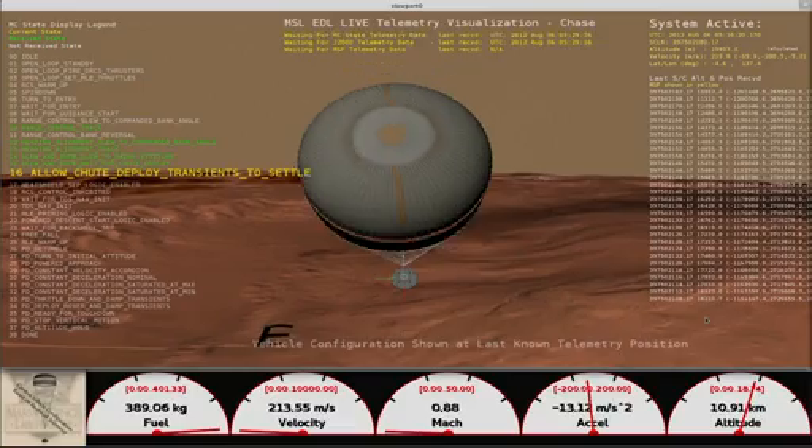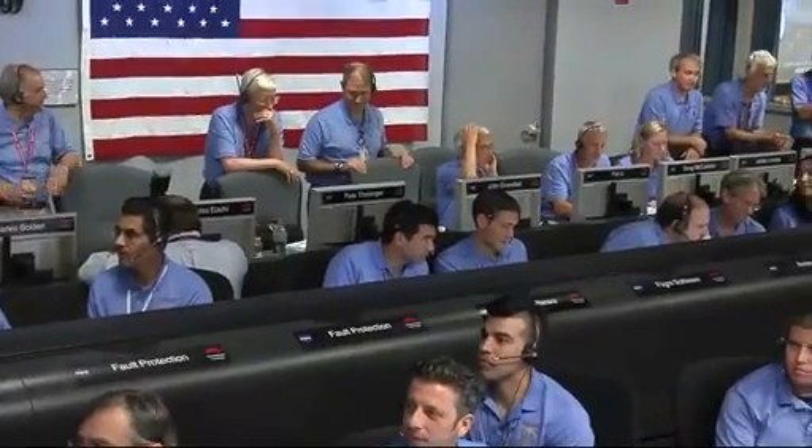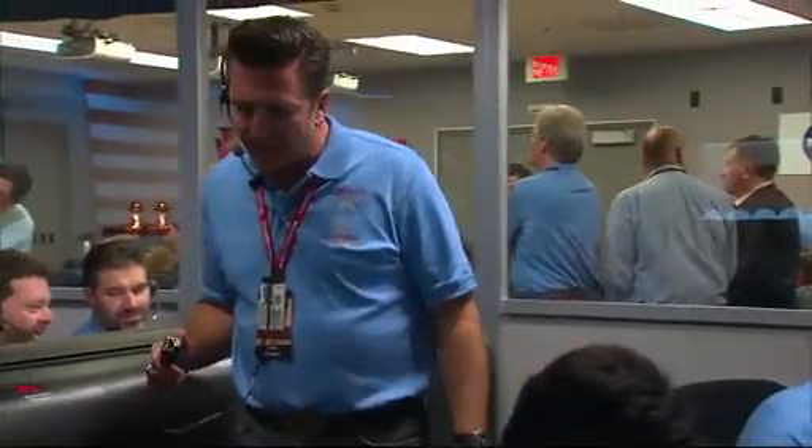Thrusters have been re-enabled. We will control our attitude on chute. We are decelerating. Wrist mode under parachute. We are at 150 meters per second. Nominal. Dynamics phase.